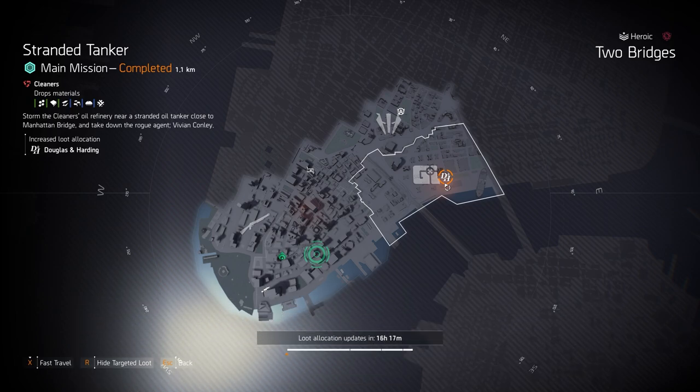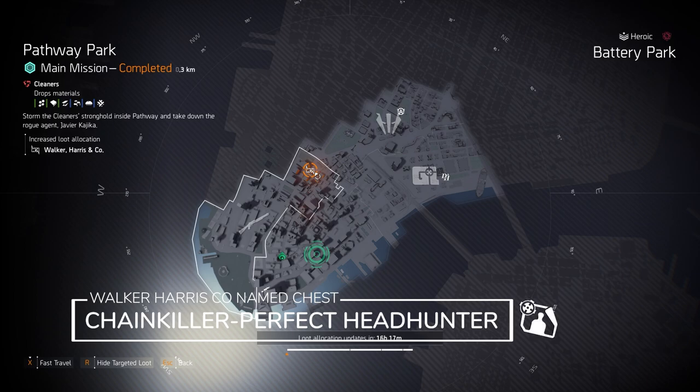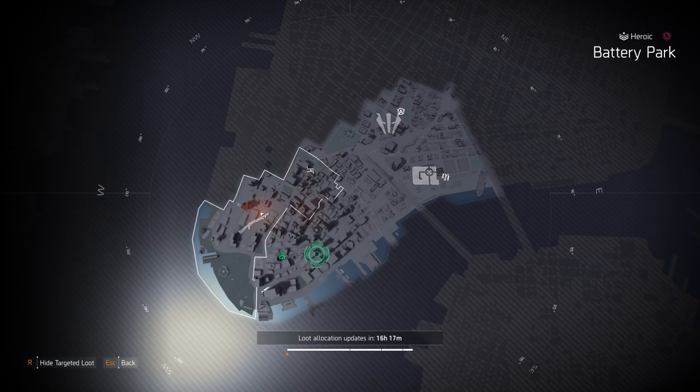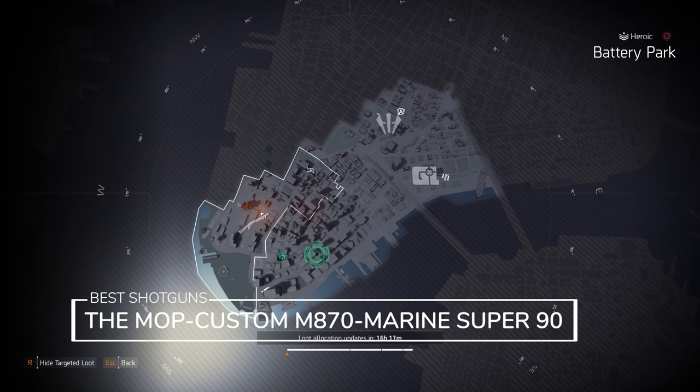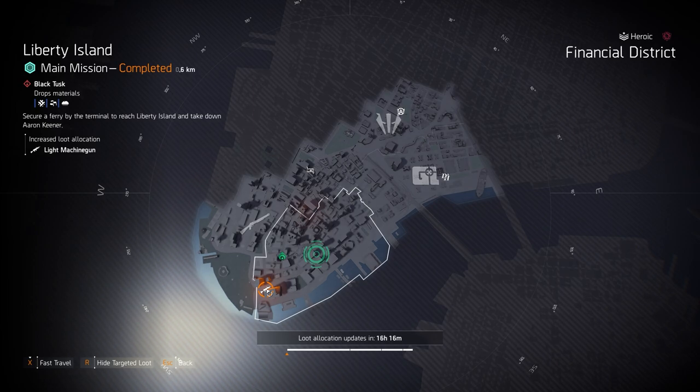At Douglas and Harding at Stranded Tanker, I would farm for the Punch Drunk mask with 20% headshot damage, and there's a chance for the Imperial Dynasty holster to drop from Vivian Connelly at the end of the mission. At Walker Harrison Co. at Pathway Park, you can get the Chain Killer Perfect Headhunter chest piece today — the Matador can sometimes drop from targeted loot rewards too. At Battery Park, shotguns targeted loot: you can get the Sweet Dreams exotic shotgun or the three best shotguns in the game — the MOP 10, the Close and Personal Custom M870, and the Marine Super 90.